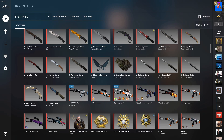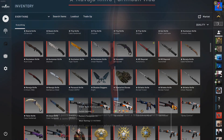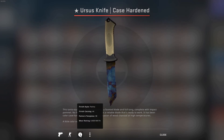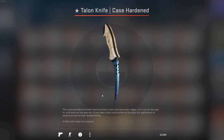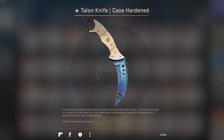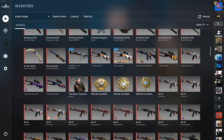Got this other pair of gloves — they're pretty bad. Some more Navaja Knives. I got my Ursus Knife Case Hardened — it's got quite a bit of blue on both sides and it's really Battle Scarred. I also got my Talon Knife Case Hardened — it's about 75% blue on the back side and just a little bit of blue on the play side, but it looks really nice when you inspect it. Got some more random play skins.